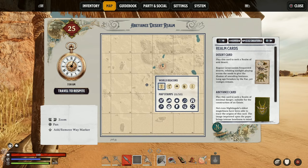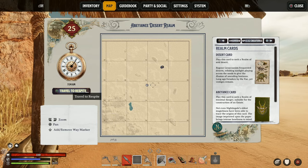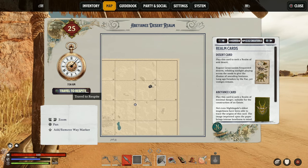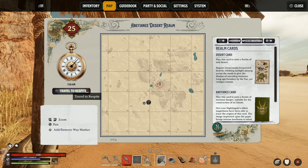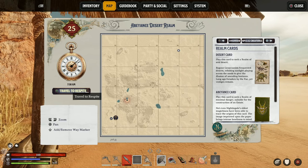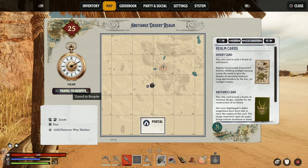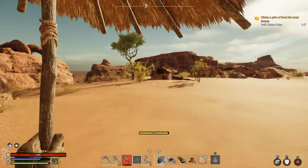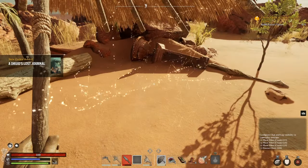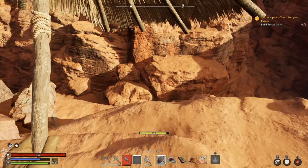The first thing you should do no matter what realm you spawn in is check where the essence trader is and the first site of power. Don't head to the Fae portal yet — make sure you've got your base built up first. I'd recommend going to the essence trader and seeing what else you can get along the way. My preference since I've played so many times now is actually not to place a base down until I've completed the first site of power, using where the essence trader and the NPC are as my temporary base.